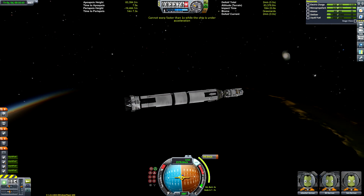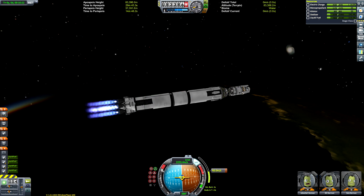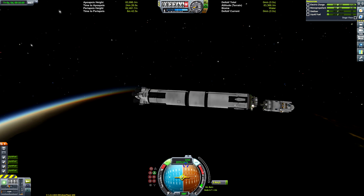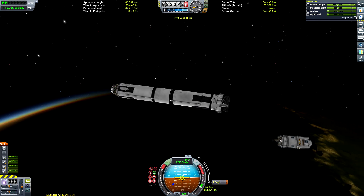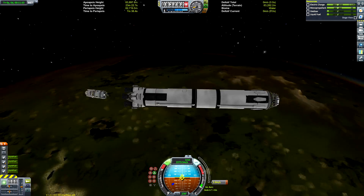We're pretty much all the way there. We just need a small 94 metres per second burn to get ourselves circularised. The fairings have detached the orbital stage — we'll talk more about that later. Now getting ready to de-orbit the main booster.